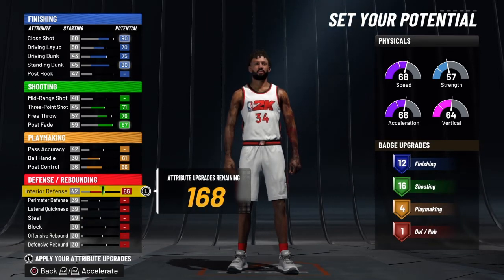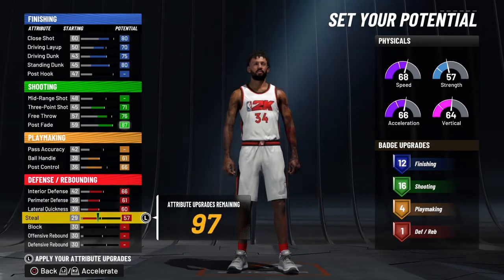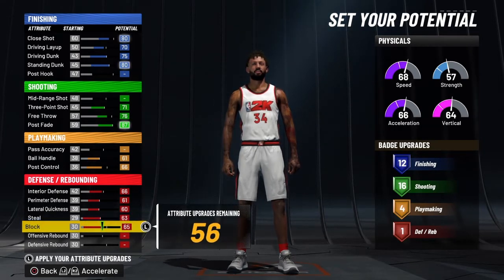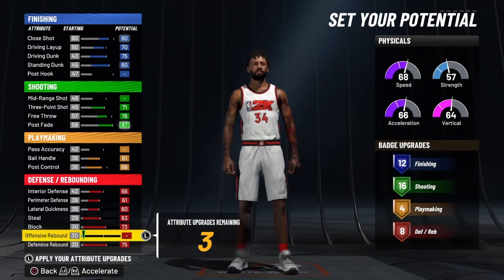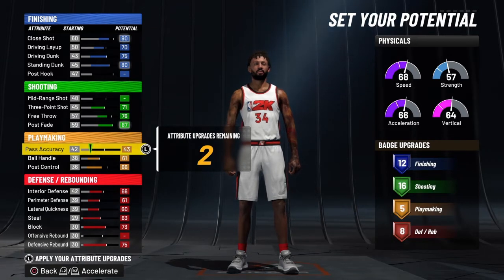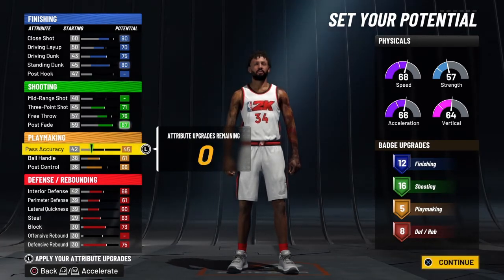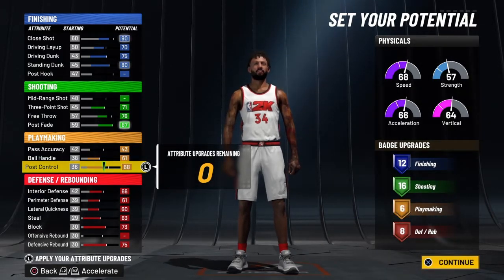For defense: bring interior defense to 66, perimeter defense up to 61, lateral quickness up to 60, steal up to 63, and block all the way up. Then finish on defensive rebound with three points left. Bring his post control to 68 — my fault on that — which gives us the correct attribute allocation across the board.